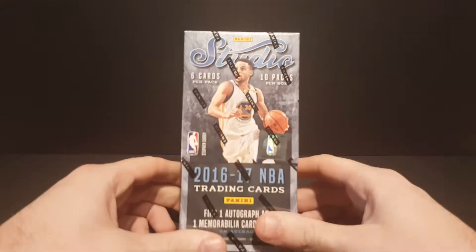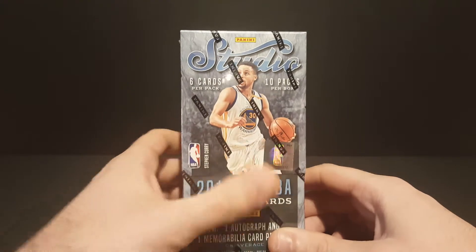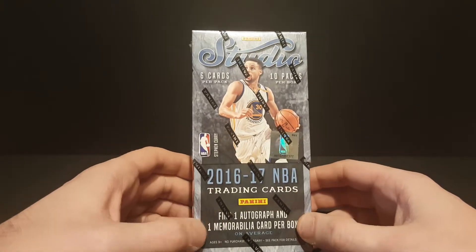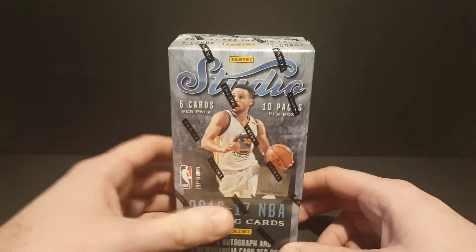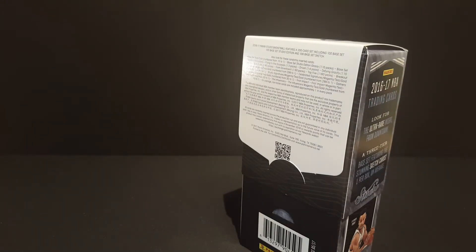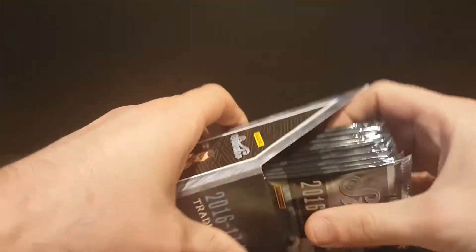What is going on guys, RNG back at you with another video. Today we got one box of 2016-17 Studio Basketball. In this box are six cards per pack, ten packs per box. We're looking for one auto and one mem card. This is kind of an older school product — we're more interested in the inserts and stuff like that than the hits, but we'll take it. Got Rainy here with me for her first break.